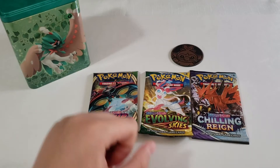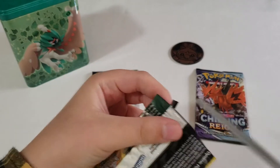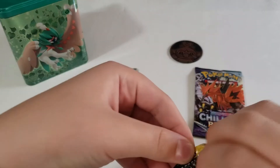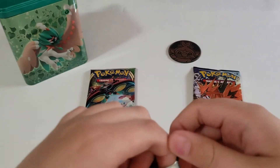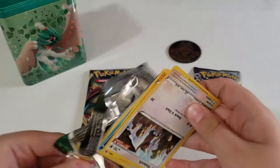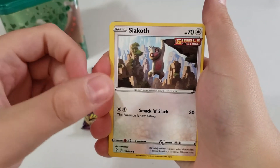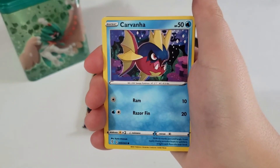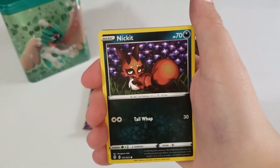Let's open Evolving Skies first — just snip it there and open this. Let's go straight through this pack. So we have a Slakoth, Slaking, Emolga, Carvanha, Bergmite — aww, he's so cute, look at him — and Nickit.